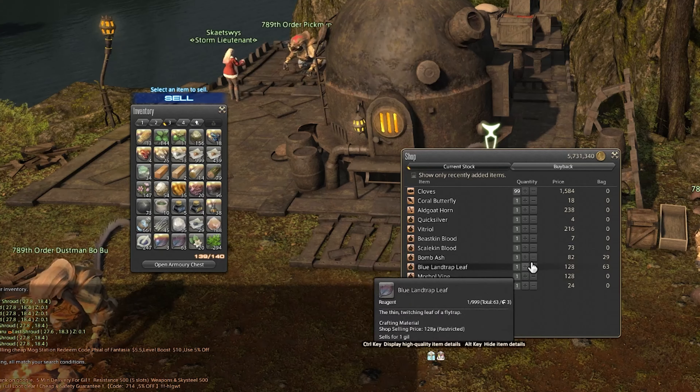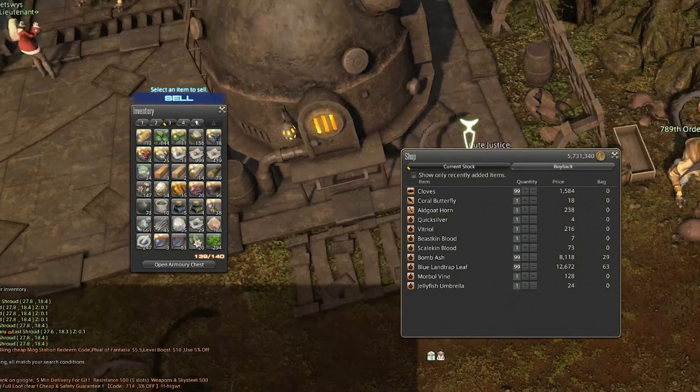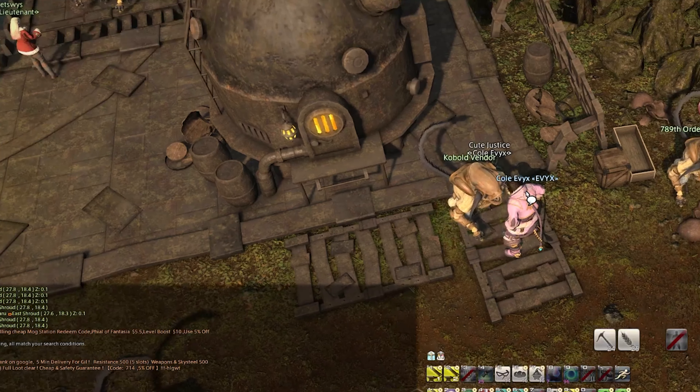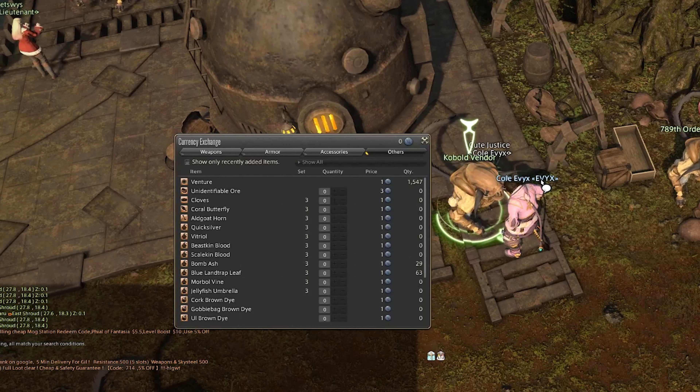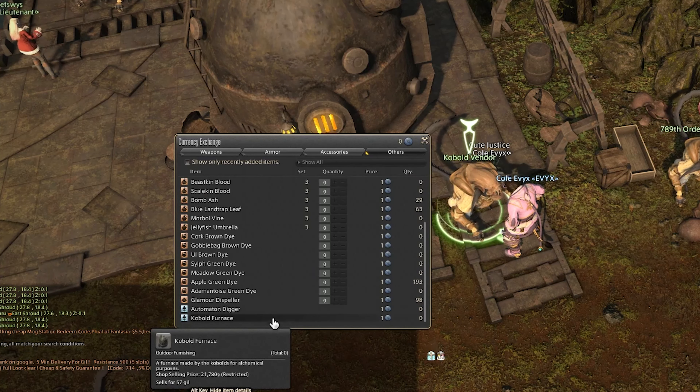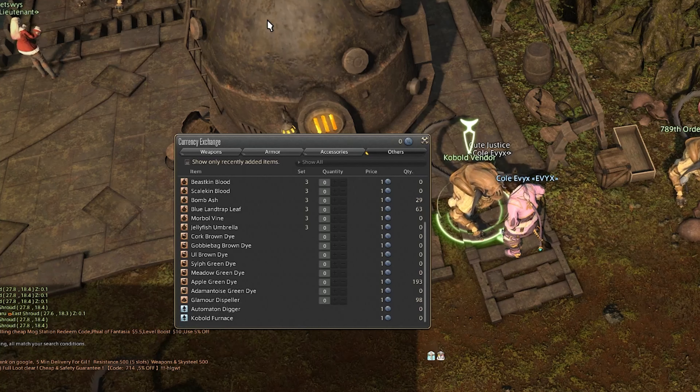Items can either go for beast tribe tokens or gil. For example, in A Realm Reborn you can have things like the Kobold vendor where you can buy Blue Land Trap Leafs with gil rather than specific beast tribe currency — and these sell very well, as I brought up in my market board flipping video. So definitely be on the lookout for that. Sometimes it has nothing to do with beast tribe tokens — you unlock a particular reputation and then you can buy a selection of wares for gil and flip them on the market board for a lot of profit.